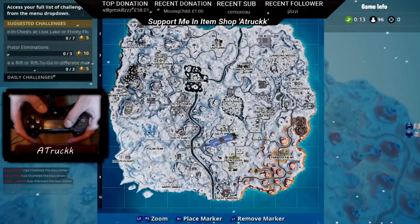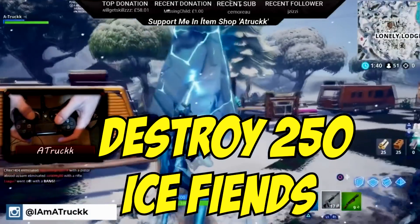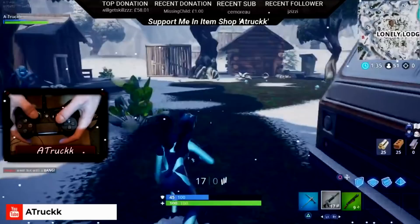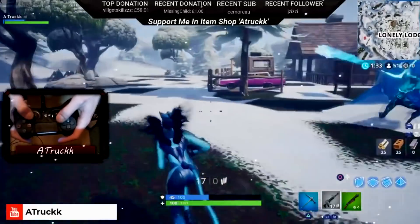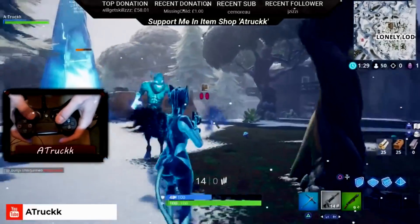The first challenge we have today is destroy ice fiends — we've got to destroy 250 ice fiends. In order to do this you have to destroy the right type of monster, so make sure to find the right one. The ice fiend is going to be the smallest monster out of all of them.